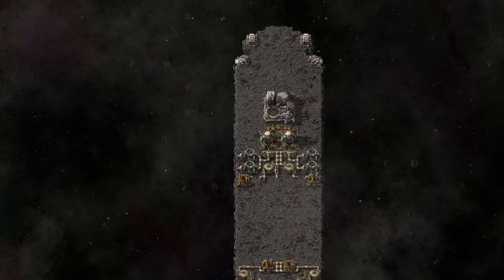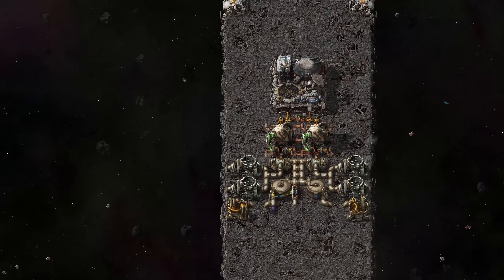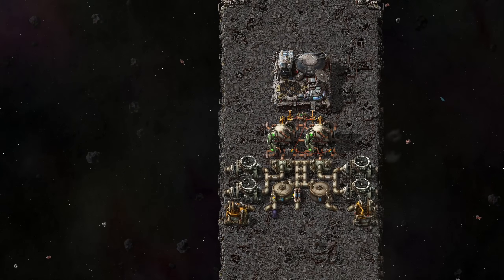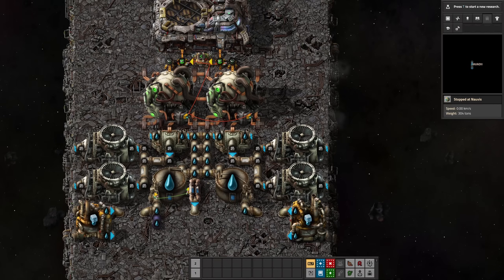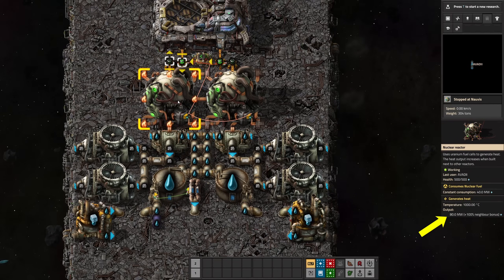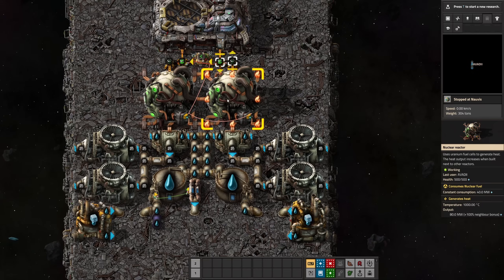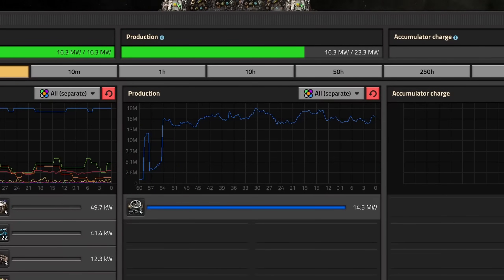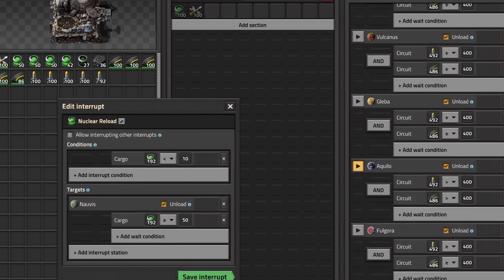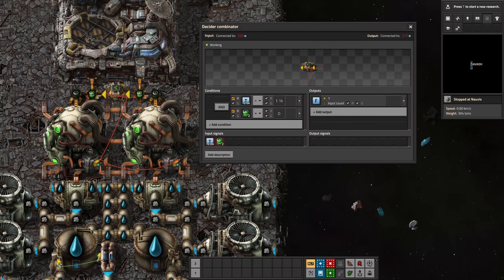We also have to think about energy production. To reach Aquilo, we must rely on nuclear energy, as solar panels are nearly ineffective at this distance from the sun. I'm utilizing two reactors to take advantage of the neighbor bonus, providing a maximum of 160 megawatts of nuclear power. We don't need this amount of maximum power, but it allows us to double our efficiency, reducing the frequency of refueling. Setting up circuit logic to only insert fuel cells when the temperature falls below 550 degrees is essential to conserve fuel.